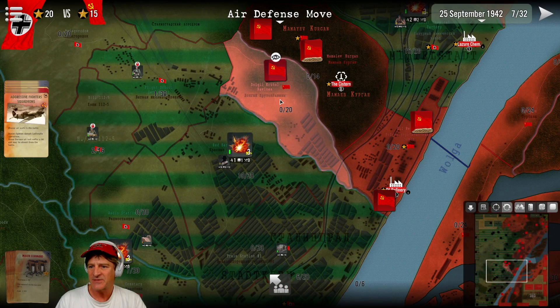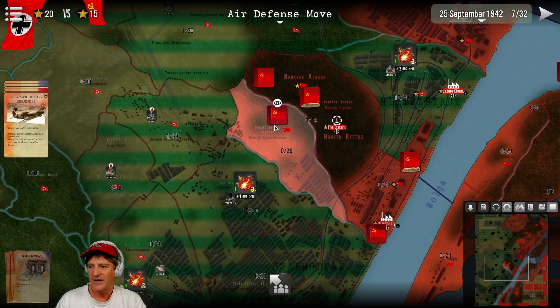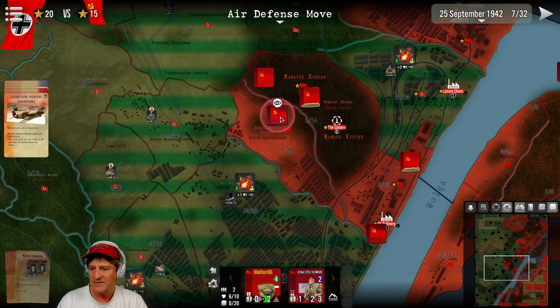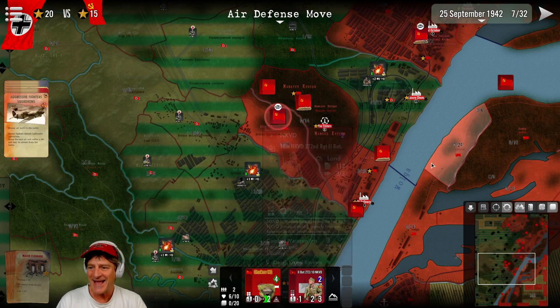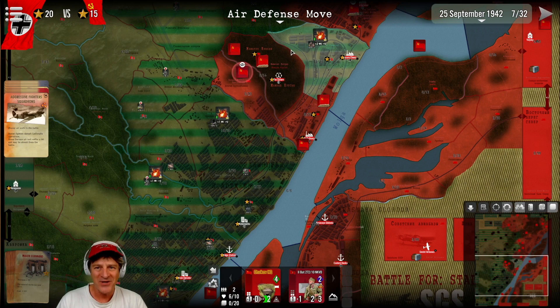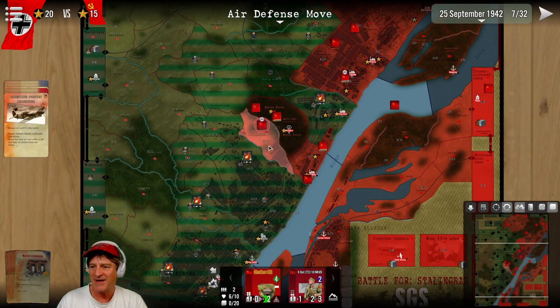Wait — how come this is still Soviet held? I thought we took that. How do they still have units there? Did we win? Those two units held! Did I read that wrong? It did not go exactly as planned — this little stronghold is left here and we're going to have to take it again. That throws a monkey wrench in our plans, but we have isolated the area, which does help.